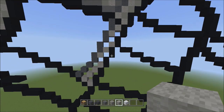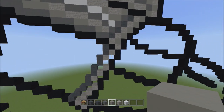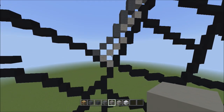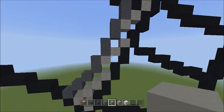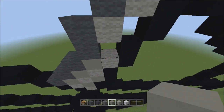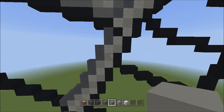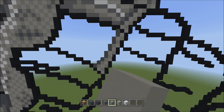Once you've done that, switch over to the light gray concrete and fill in the remaining empty spaces — those single empty spaces we left in between the light gray walls — with light gray concrete. There we go. I'll fly back a bit so you can see that it should look exactly like this.